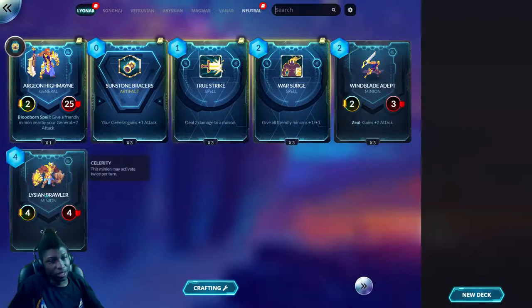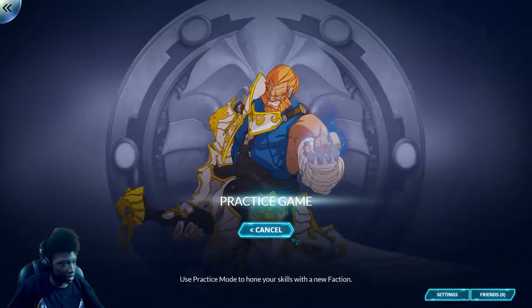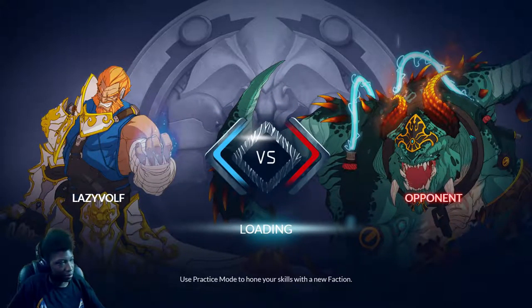Now you can't mix from different factions — you have to stay within your own, like any other Hearthstone-type game. And I'm going to get into a match right now, because all I can do is a practice match right now. You can switch to any faction as you're playing a practice match. So I'm going to play that and fight them — I'm going to be fighting the Magmar faction.